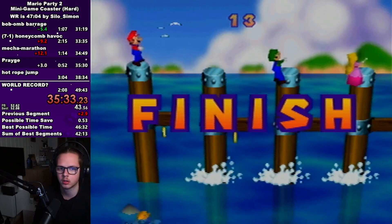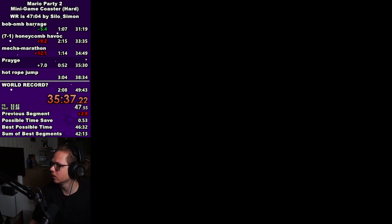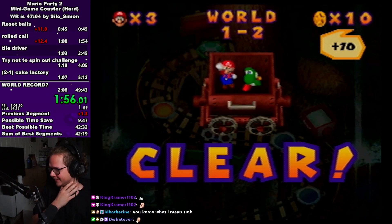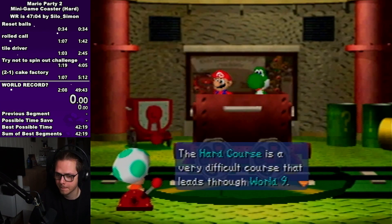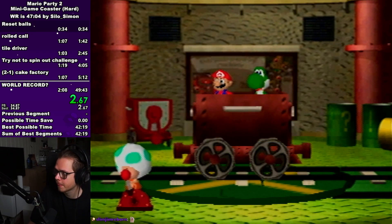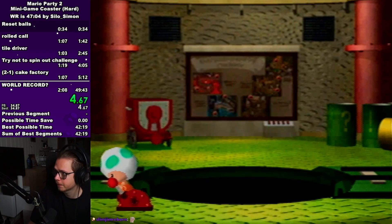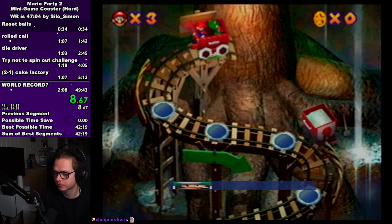After every minigame completed you gain a bonus multiplier. So after you've completed two minigames you will get 10 coins times 2, then 10 coins times 3, and it will just keep stacking up the more minigames you win in a row. So at one point in a run you want to take an intentional death to reset that coin bonus. At the start of every world you enter you want to hit no when they ask you to save, since it only loses time.